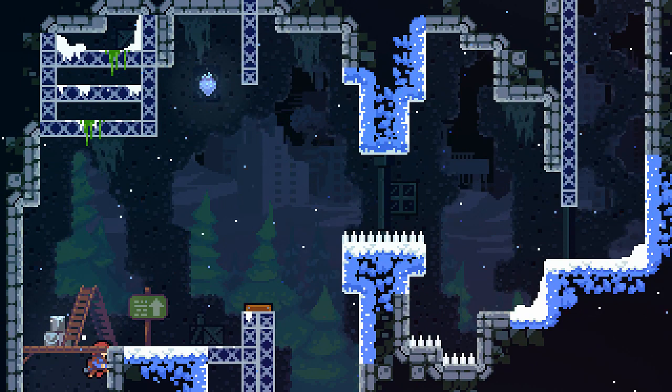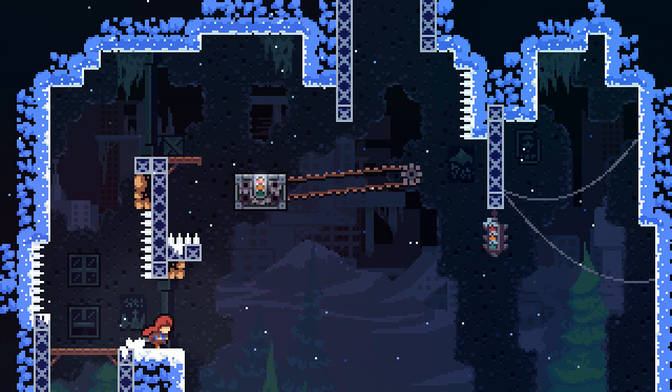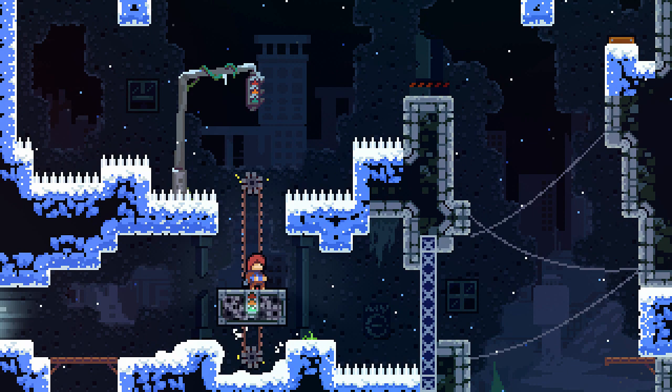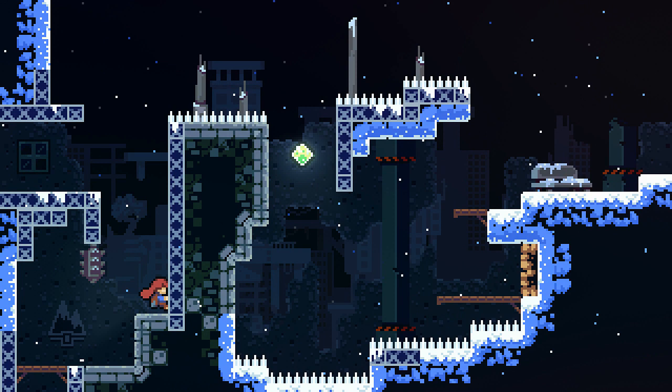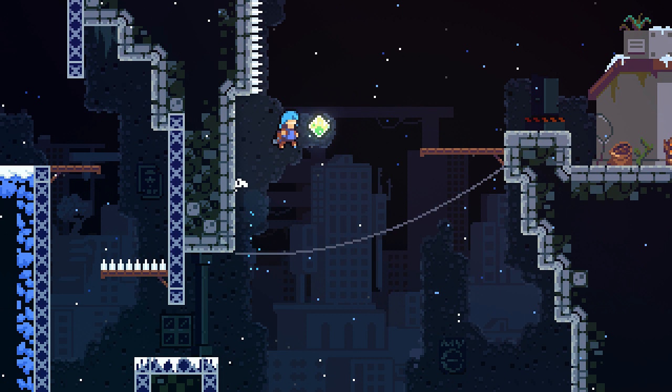There are two fundamental things that every good platformer will always have: character movement and level design. Both of these things exist in a symbiotic relationship where one feeds into the other. In a good platformer, the level design supports the player's movement abilities and forces the player to use all of its nuances, and the player's movement abilities make it fun to traverse the levels. Eventually, I want to talk more about designing player actions and the relationship that this has to level design, but today I want to dive into level design to lay a foundation for that and many other future discussions.